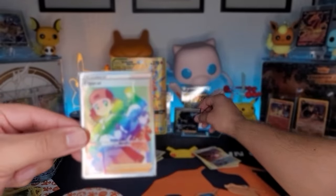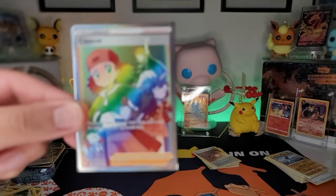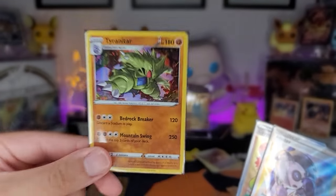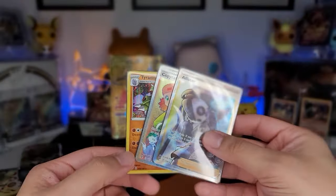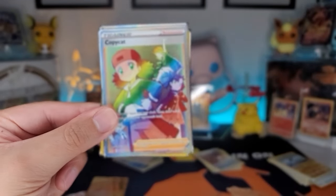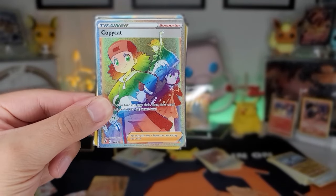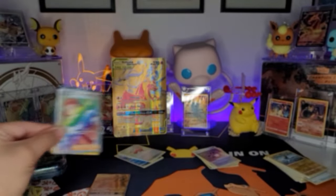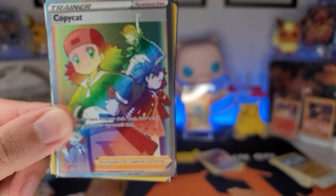So we got two trainer cards — there you go. Two trainer cards: a full art Allister, a rainbow Copycat, and then we also got a holographic Tyranitar — I'll throw you in there man just cause you're holo. I'm a fan of Tyranitar, I like Tyranitars. So there you go — three hits and a rainbow. Alright folks, that'll end today's episode. Thank you for stopping by. I will see y'all in the next video. Peace.